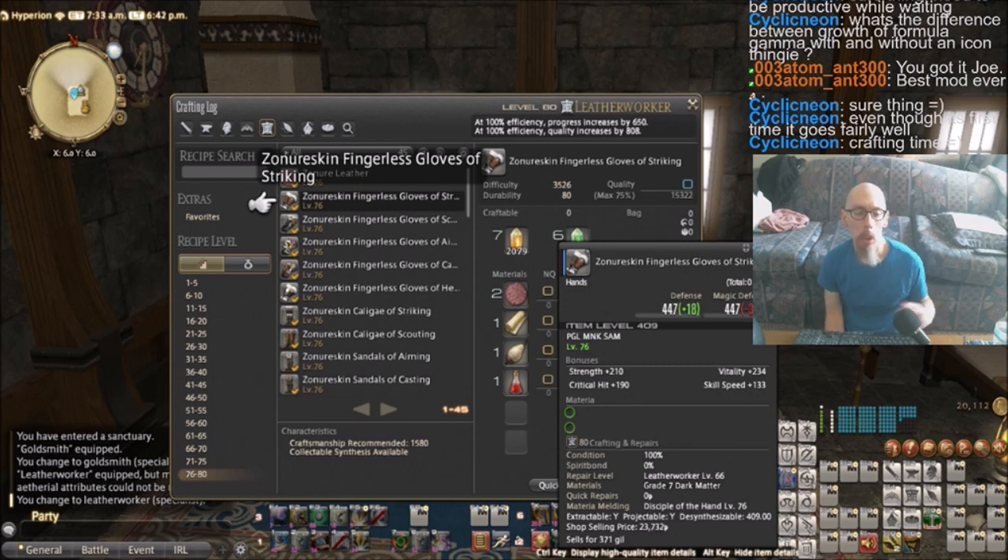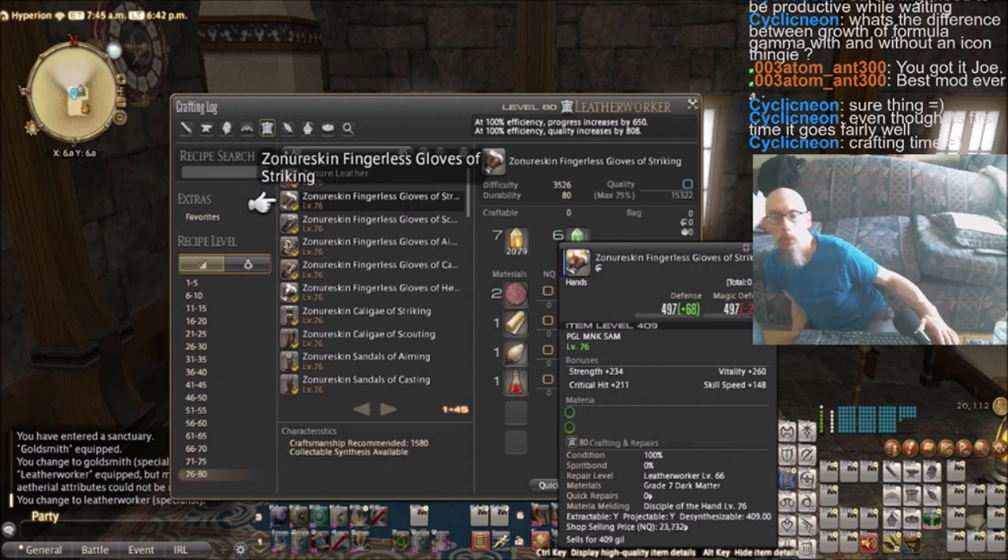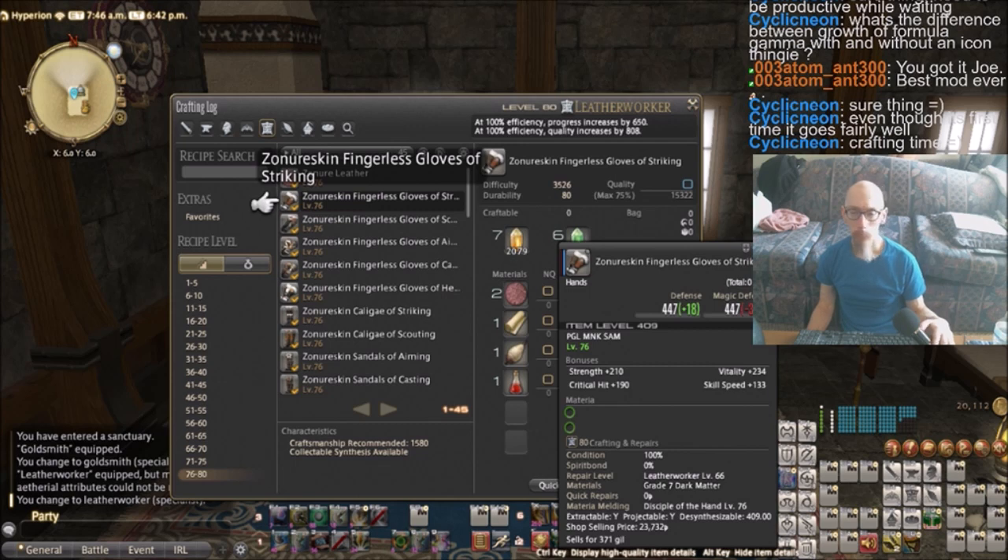If you look at the stats for it — strength 210, vitality 234, critical hit plus 190, skill speed plus 133 — these are the stats for a standard regular quality item. Now, on the tooltip, do you notice that the item is lit up a little bit? Do you see that weird looking symbol underneath the name? That symbol means high quality. And if you also noticed, do you see the stats are now higher for a high quality item? So the goal, most of the time when you're crafting, is to try to make a high quality item, because the high quality items have the better stats.